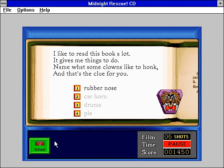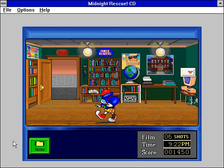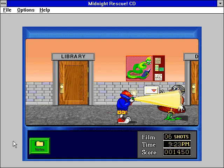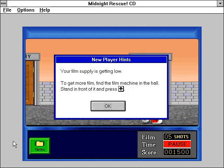That's right! You have collected a clue to help you win the game! Your film supply is getting low. To get more film, find the film machine in the hall. Stand in front of it and press the up arrow.